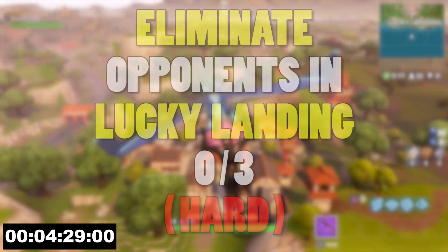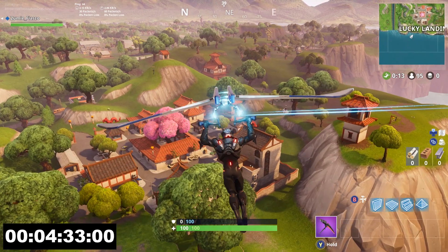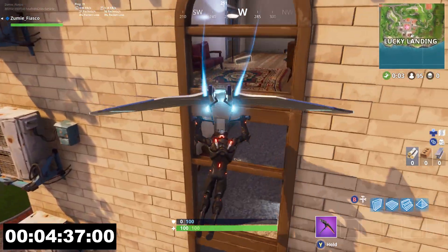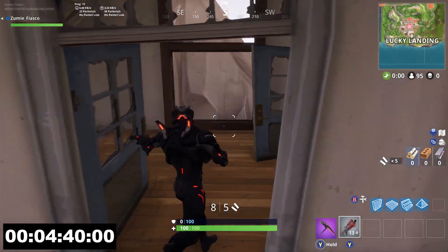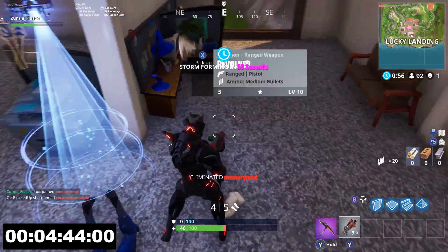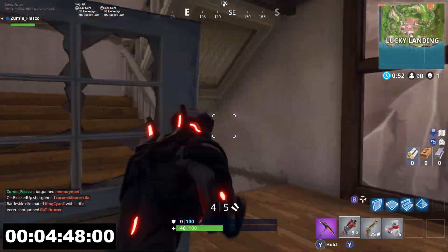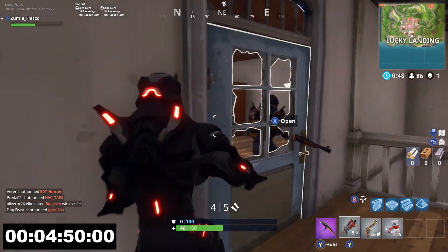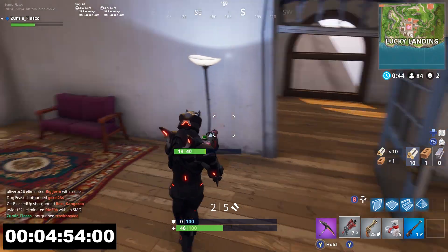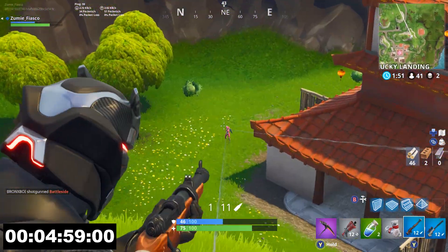Challenge number 7: eliminate opponents in Lucky Landing and you need to get 3 eliminations total. Pretty self-explanatory. All you need to do is stalk your opponents, prey on them like a predator, watch where they're going, land relatively close, get yourself a gun, and rush in — whether you have a shotgun or pistol, it doesn't matter. You're going to be going to Lucky Landing a couple times. You want to get these eliminations done as quickly as possible so you have to be aggressive so your opponents don't take your kills. Once you get your guns, deal your damage, knock them down, and get your elimination.